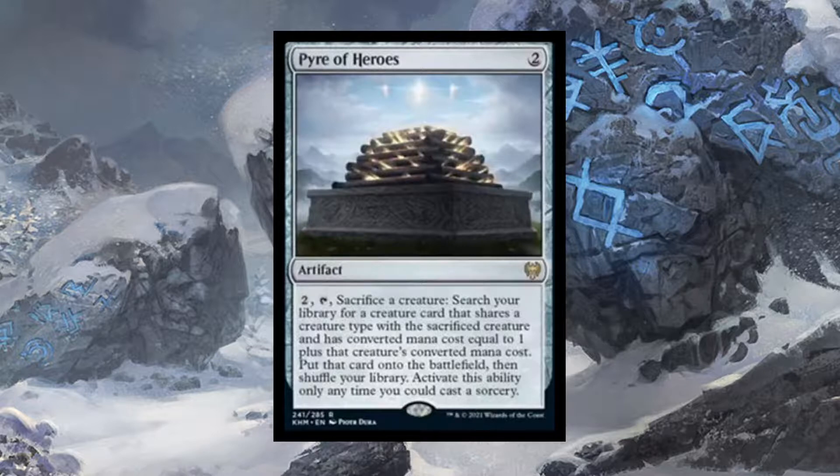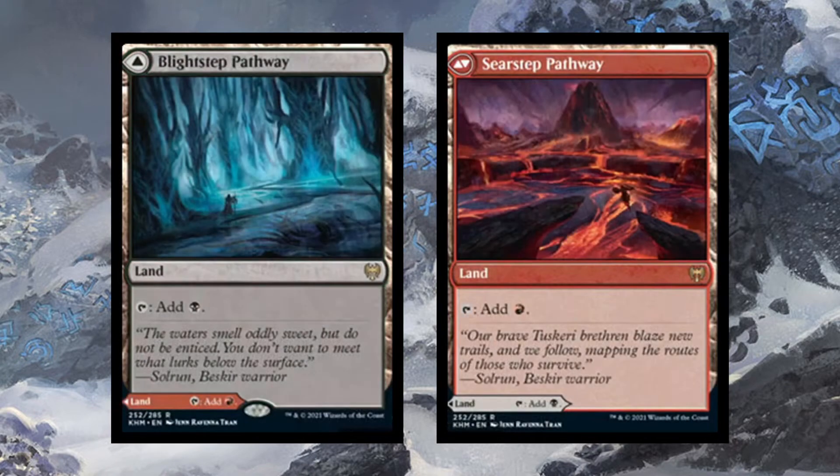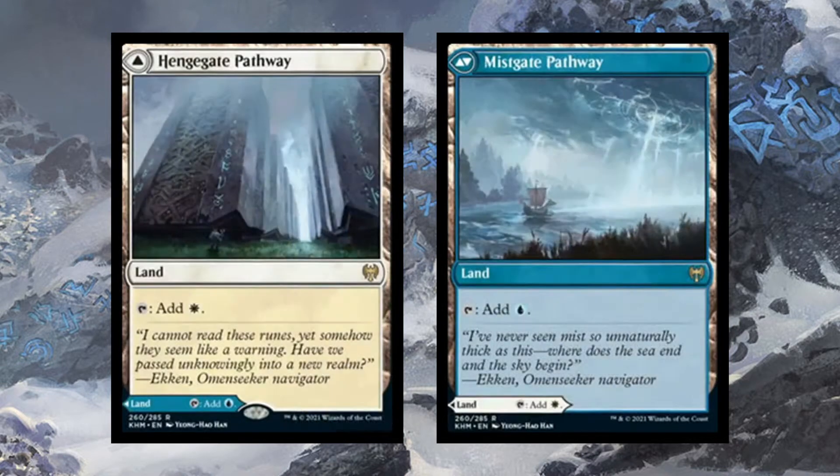We also have the Pathways. We have the Simic Pathway. These are modal double-faced cards — since this is the first video in the spoiler season, I'll explain this. Essentially, you can play either side. They're a double-faced card, so there's no Magic the Gathering back. Unlike normal double-faced cards where one side transforms into the other, you get to choose which side enters the battlefield — so you can play it as either a Forest or an Island. A lot of people don't think these are good lands, but in Standard at the moment they are considerably better than basics, outside of the fact that they can't be fetched with Fabled Passage. In older formats where fetch lands are more prevalent, I'm not sure how well these will do. We've seen the ones from Zendikar — these are simply filling out the cycle with the Rakdos, Golgari, and Azorius ones.